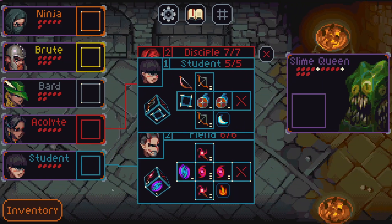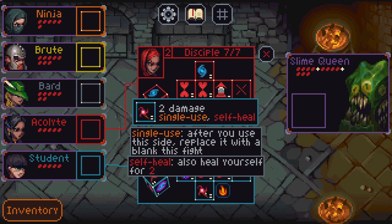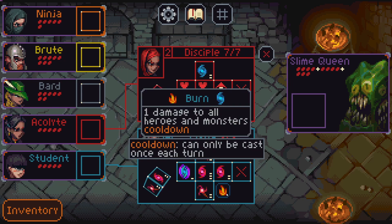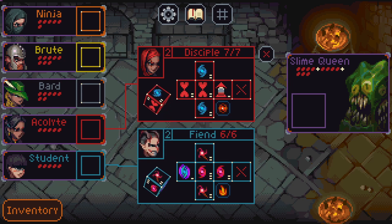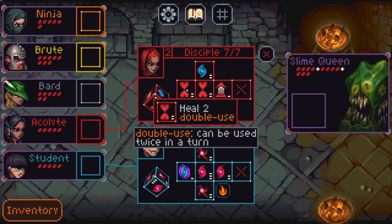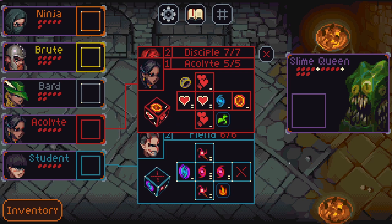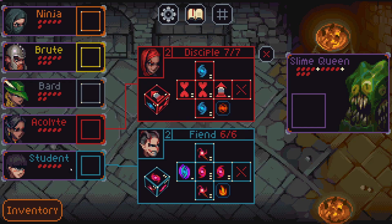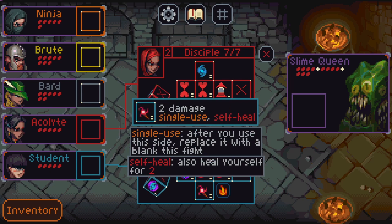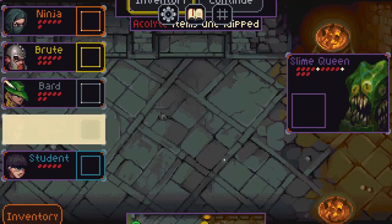We could exchange the student for the fiend — pain and self heal. Or heal one damage to all heroes and monsters on cooldown. Disciple does have more mana gain sides. We'll go with the disciple for now, even though this does have more damage and the burn effect is weak — but better than nothing. Let's go with the disciple.